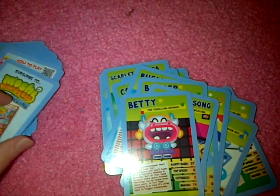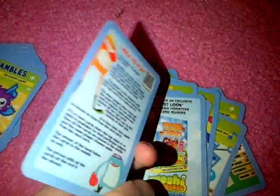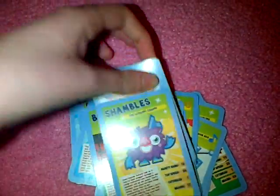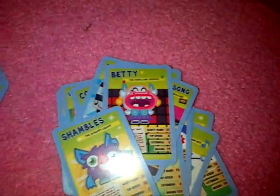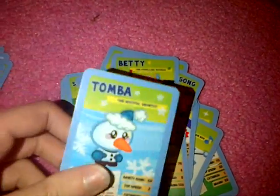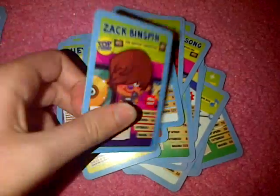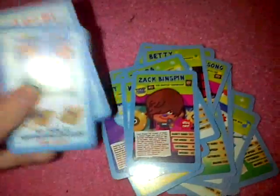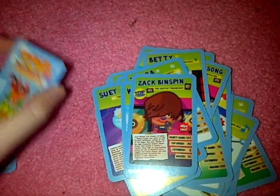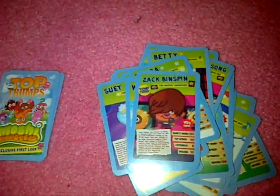And then here's some other little cards. How to Play here, Shambles - I've actually put them in the wrong order, that'll go first and that'll go second. Shelly, Suey, Tomba, Woolly, Zach Binspin, and then some other cards with advertisements on them.